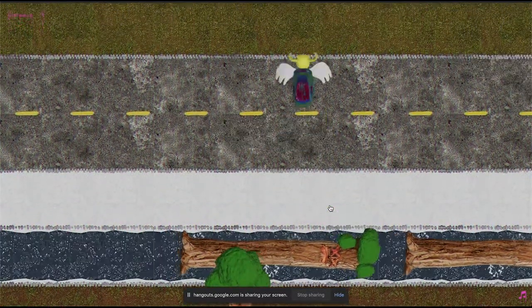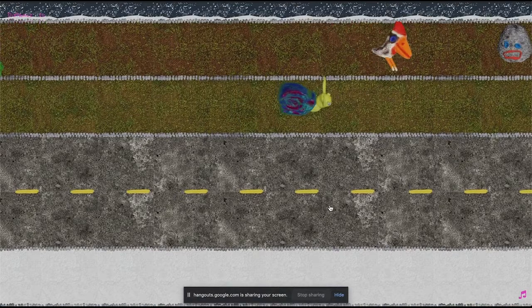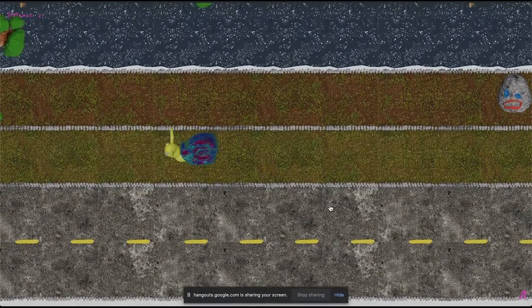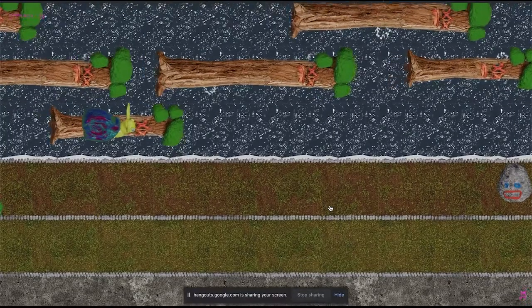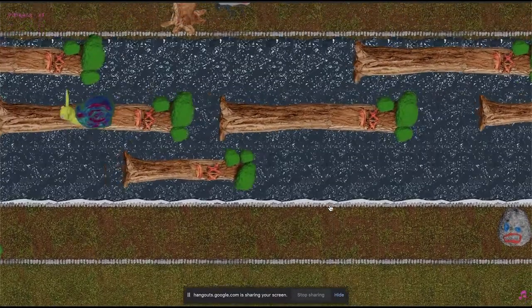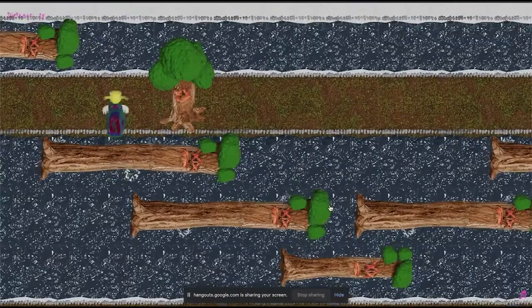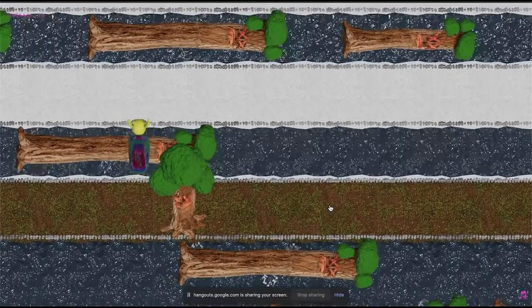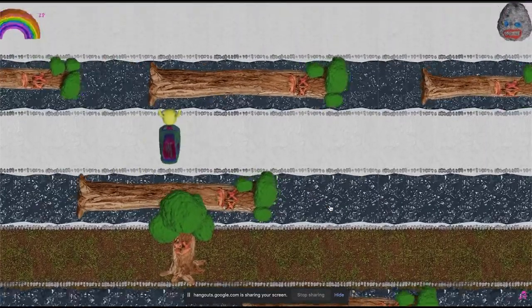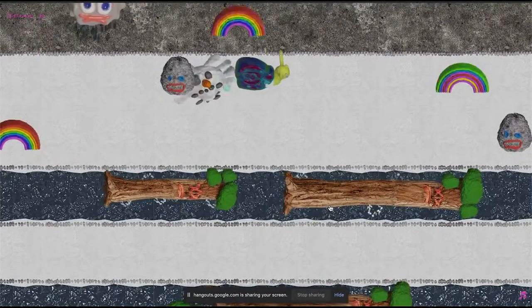It should all be on a grid, right? Your character moves one tile essentially every time, and I can place all the obstacles on specific tiles. But because of the water and the moving logs, you can move off the grid essentially. So to avoid doing loads of snapping, you just kind of aren't on a grid and you just have to deal with that fact.